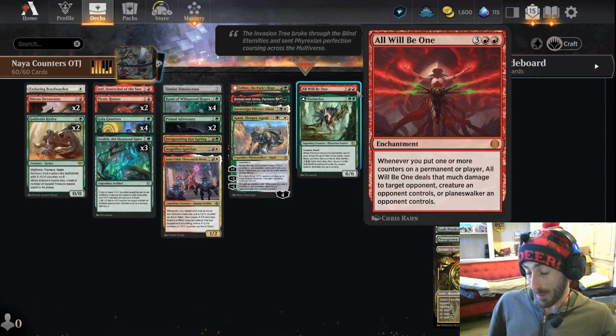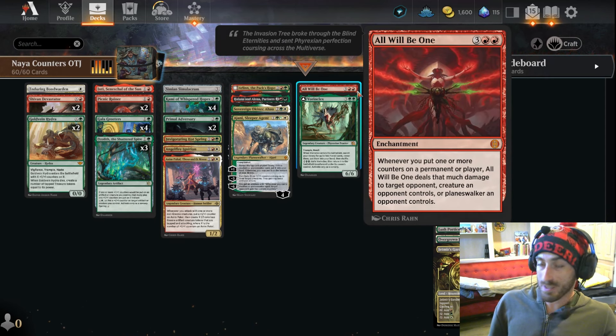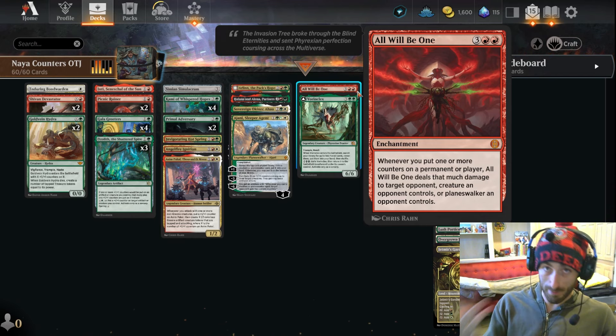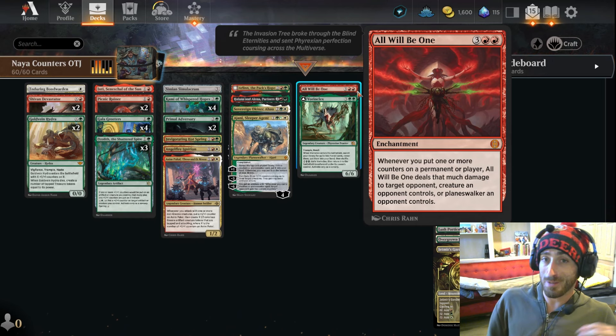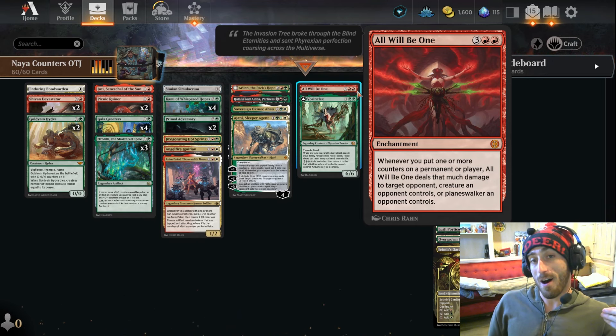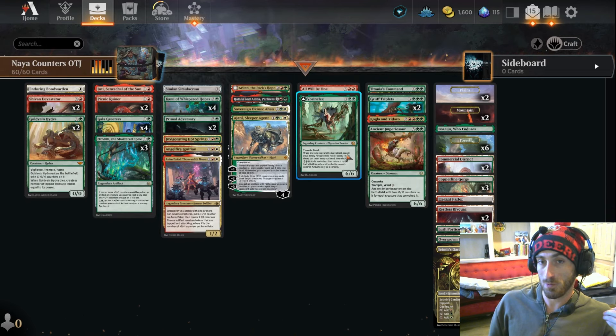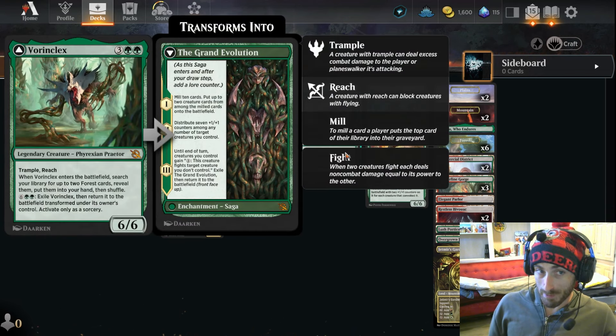Some other incredible notable cards: All Will Be One — every time we're doing this, boom bam bang, we can take out little one-one chump blockers. We do have a lot of trample in this deck though, so that's not too important, but this could be the final amount of damage as well. Cards like Boring Flex definitely help us ensure we get to these final cards — it's another trample reach guy.